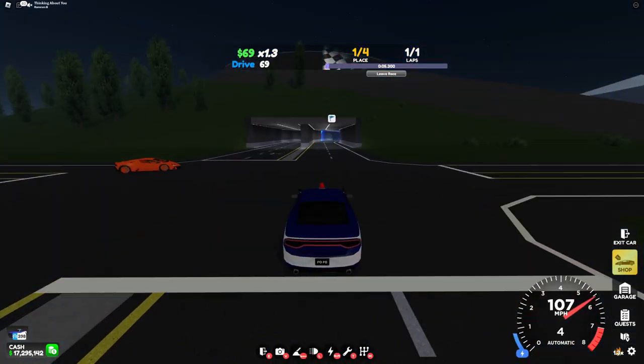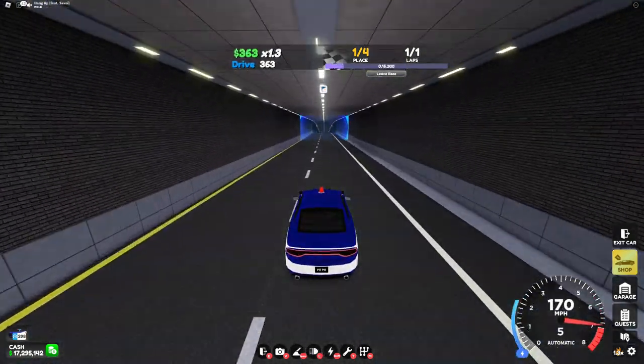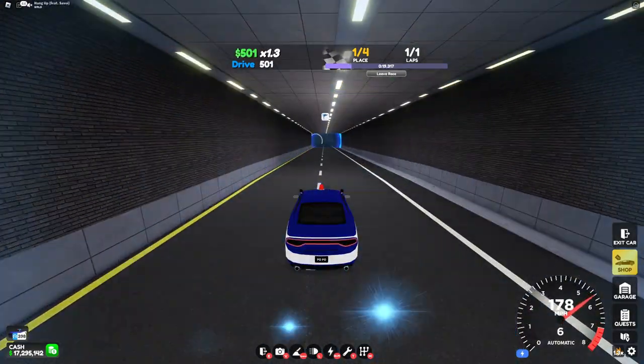The very first car we have here is the Interceptor. This car is really cheap for the performance it has in the 400 range. Not only does it have a high top speed, it's also good at turning.